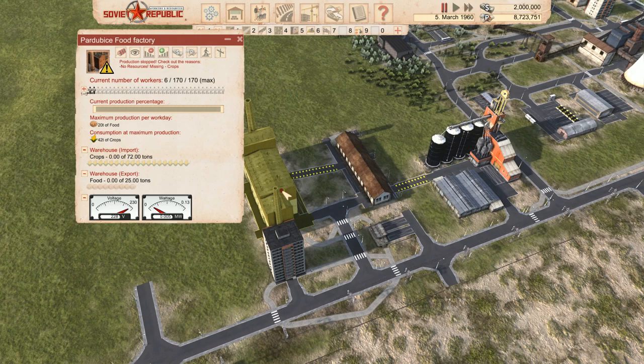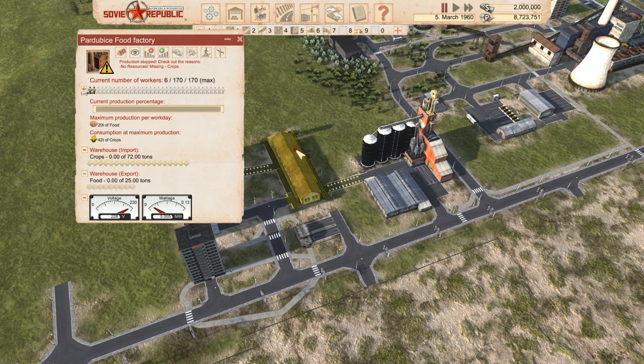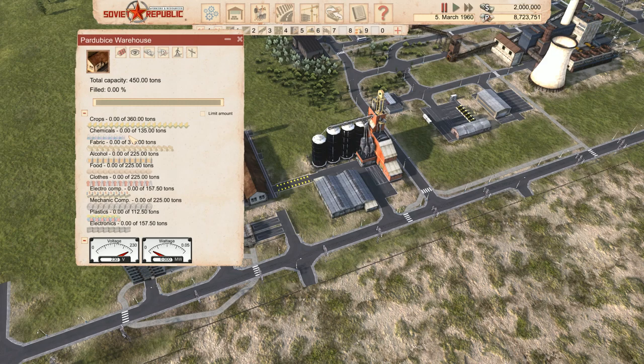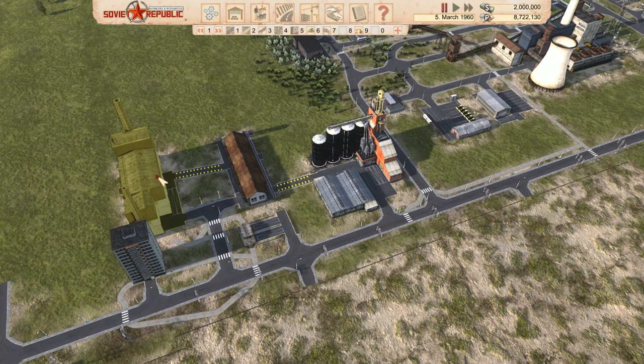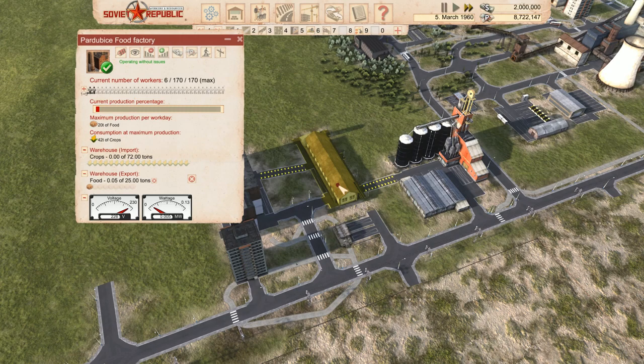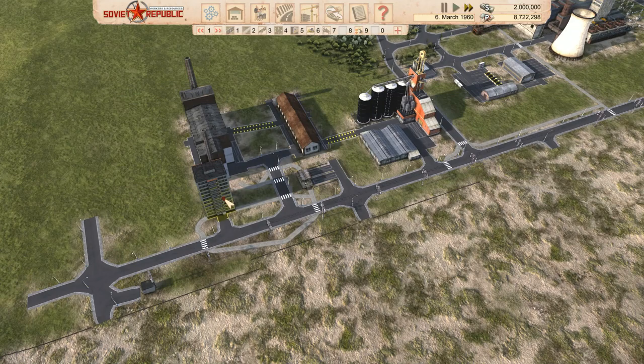All our crops go into the warehouse, then hopefully into our food factory, and then food comes back into the warehouse. That's the plan, though I'm not sure if it'll work. We might need another warehouse. Let's manually purchase some crops — 60 tons — just to see if this actually works. We're making food, though we'll probably need more. The warehouse will likely need to fill first before food cycles back.